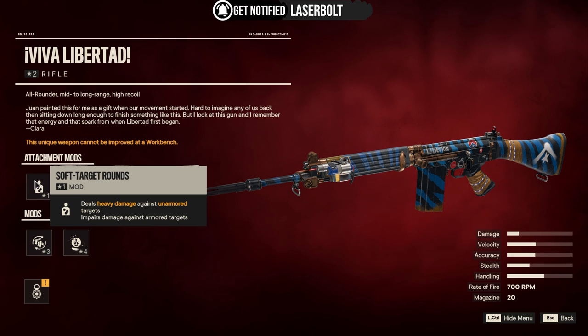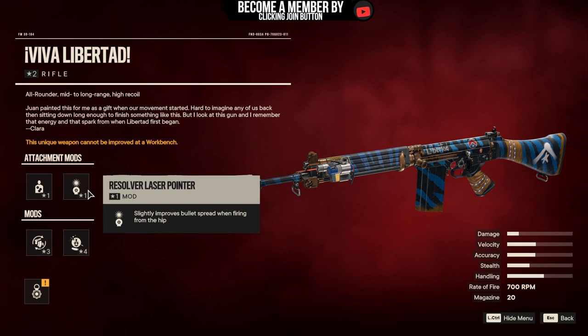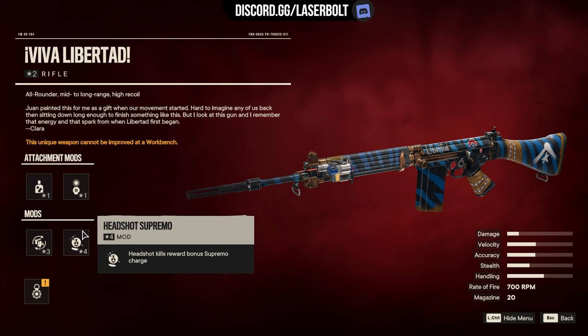The Soft Target Rounds deal heavy damage against unarmored targets but impair damage against armored targets. Then we have the Resolver Laser Pointer, which slightly improves your bullet spread when firing from the hip — nice for hip-fire. It also comes with the Fast Reload mod, so your reload speed gets a little boost, and Headshot Supremo — your supremo gets overcharged more consistently if you're landing headshots. This gun has very limited recoil, which is definitely something you want early in the game.